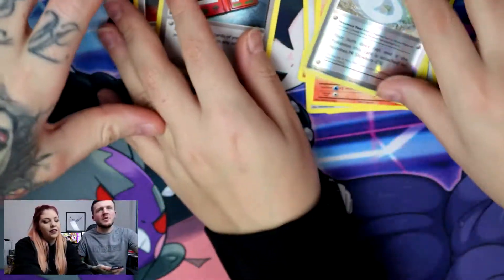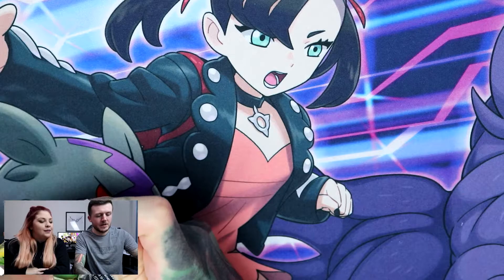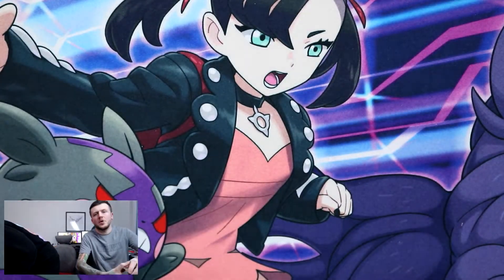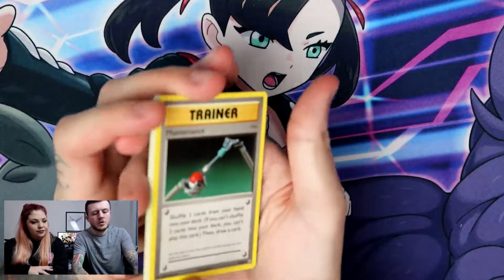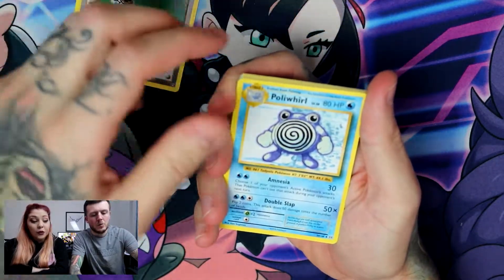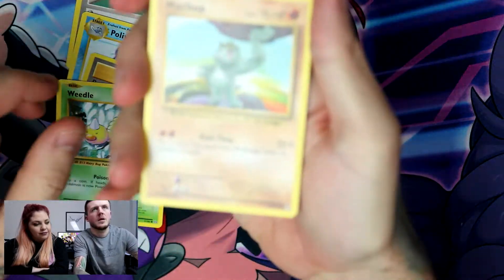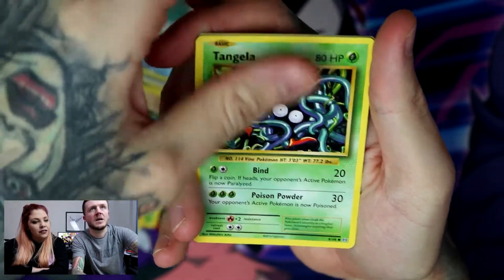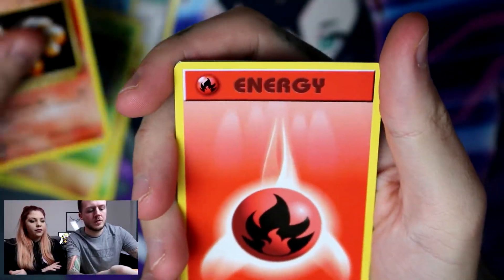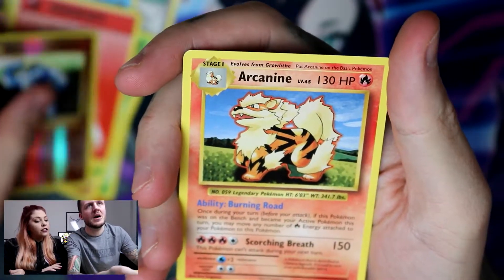It's time for the Blastoise pack — oh, buttery watery! One, two, three to the front. No energy — maintenance. Poliwhirl, Brock's Grit, Tangela, Vulpix, Fire Energy, a reverse Misty's Oath... Oak, and an Arcanine. Shawnee's kicking my ass!